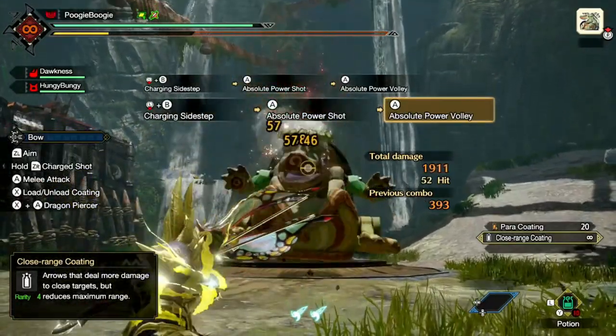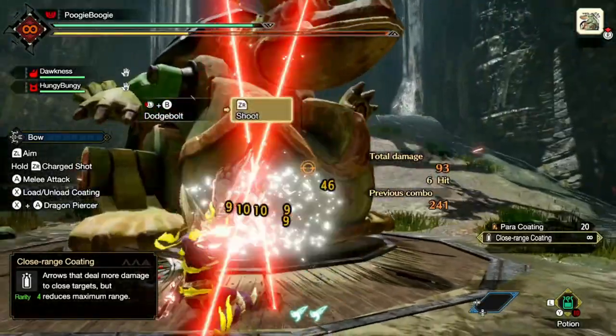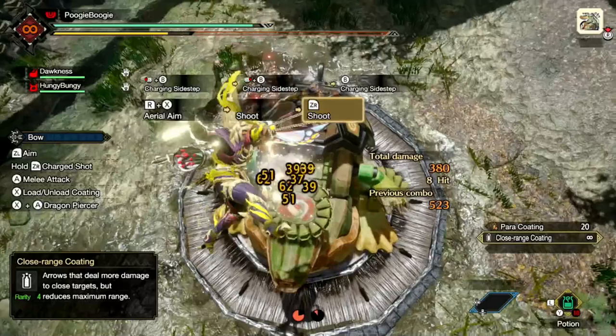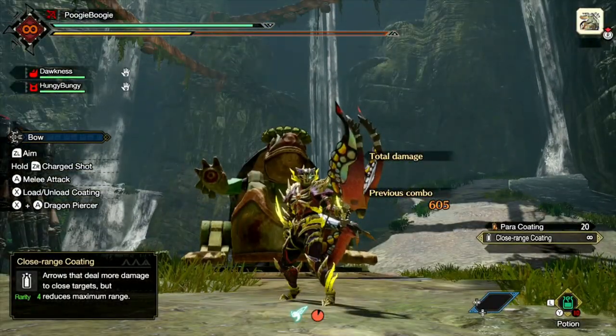Power shot or absolute power shot, charging sidestep or dodge bolt, focus shot or aerial aim — which one is stronger to use and which one is best for your play style? I'm going to cover the bow silkbine moves and skills and how to best utilize them.